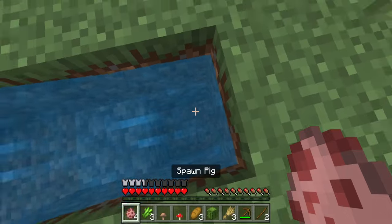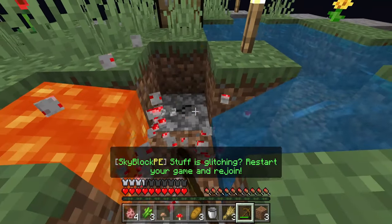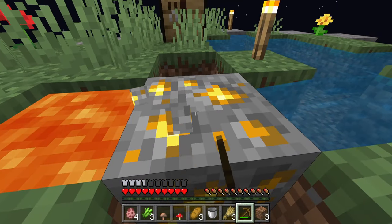It looks like the island is not all filled in. There are some custom things in here — it uses the cobblestone generator as a way to get ores, which is pretty cool. Gold — nice. Would love some iron. It's a little laggy.